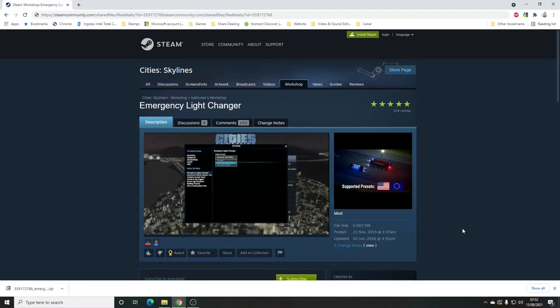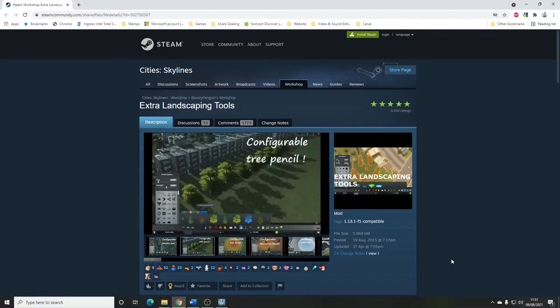Emergency Light Changer by Boformer. Very simple — it just changes the light colors on the emergency lights from red/blue, which is the American style, to blue/blue, which is the European/British style.